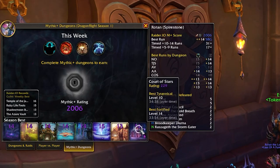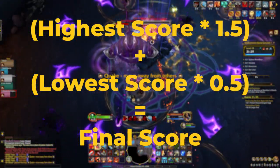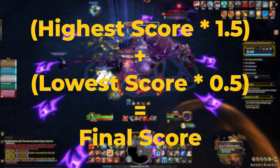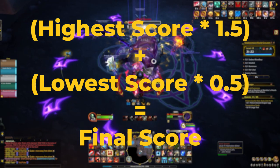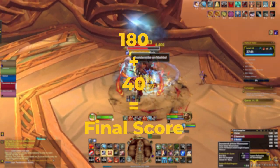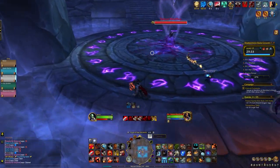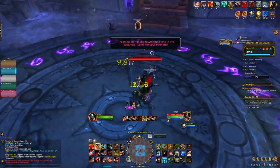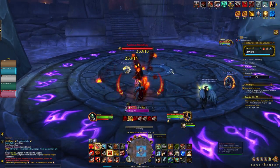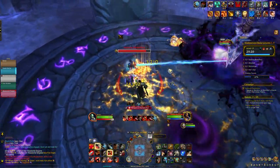These two scores are combined using a formula to give a single final score. The formula is here on your screen: it is the higher score times 1.5 plus the lower score times 0.5, and that gives you the final score. For example, if my Halls of Valor tyrannical score is 120 and my fortified score is 80, that makes my final score 220. Therefore, it's actually more worth it to keep pushing higher level keys and faster times on your higher week rather than raising your lower score. However, this only works to a certain extent, as eventually you'll run into a wall with difficulty and can't increase your key level anymore.